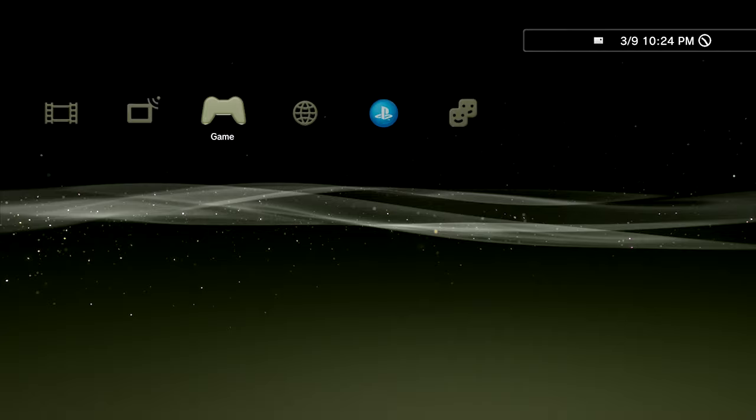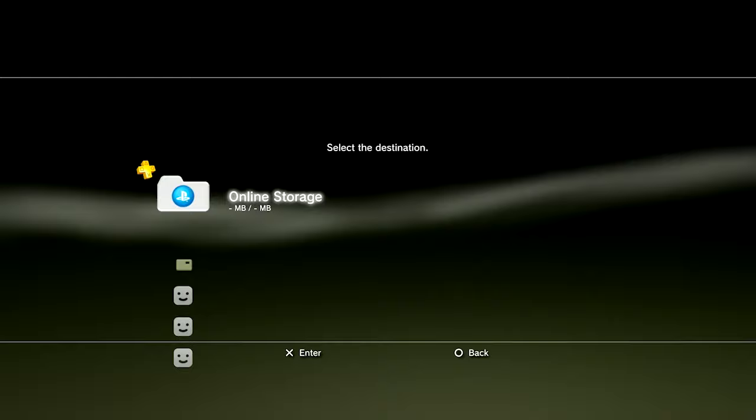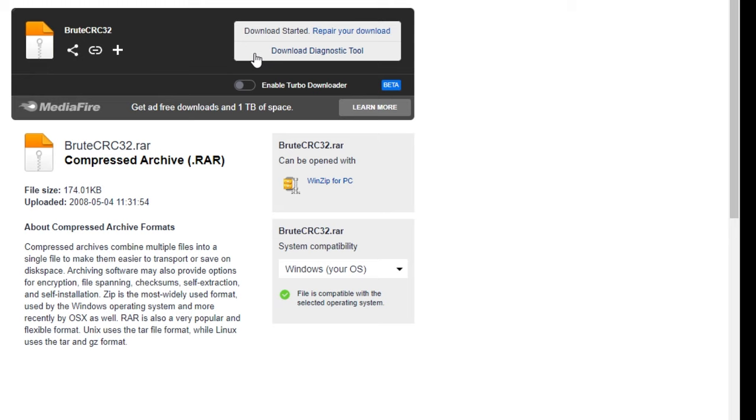First, turn on your PlayStation 3, plug in a USB stick, and go to the Game tab. From there, go to Save Data Utility. Inside the Save Data Utility, you'll find a file that says Team Fortress 2. Hit triangle, then copy, and select the USB stick. Once that's completed, we've got all the files we need to start the modding process.